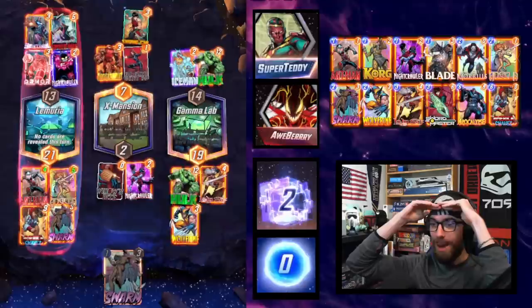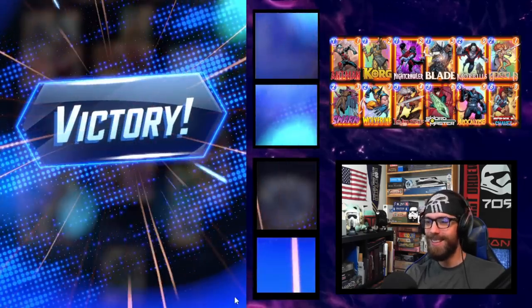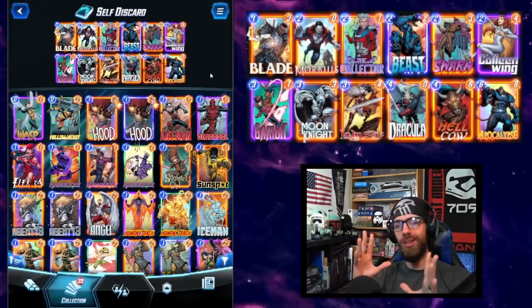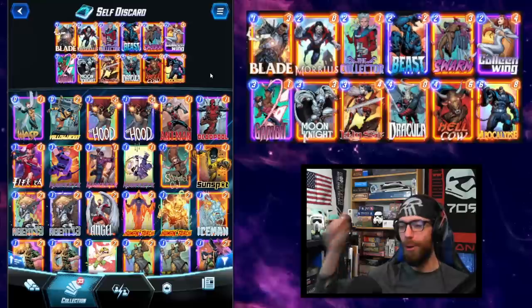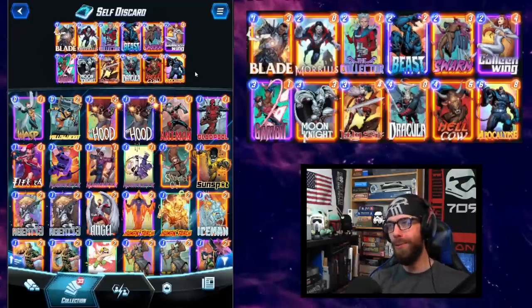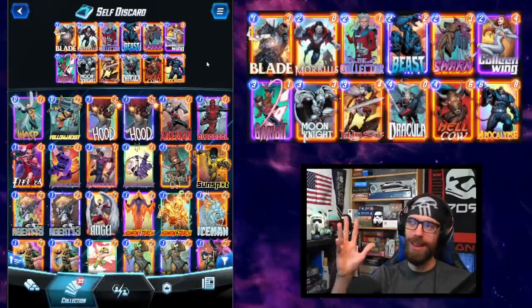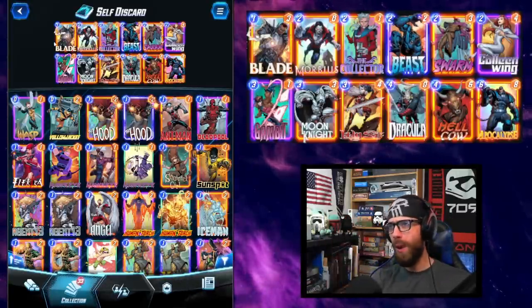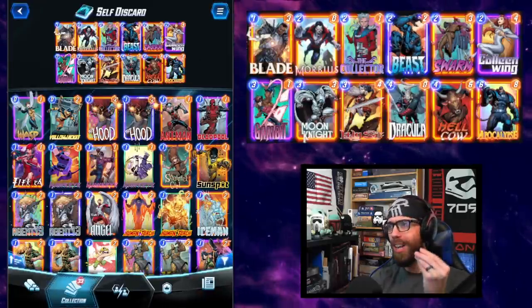Shang-Chi kills Typhoid Mary, and I gain all the rest of my power back. Did they not see this coming? We take the win! Apocalypse reaches his final form here in Pool 3. This list is farther above the Pool 2 version than the Pool 2 version was above the Pool 1 version, and we have just cut away all of the Zoo hybrid elements, making way for all cards that synergize beautifully with self-discard.